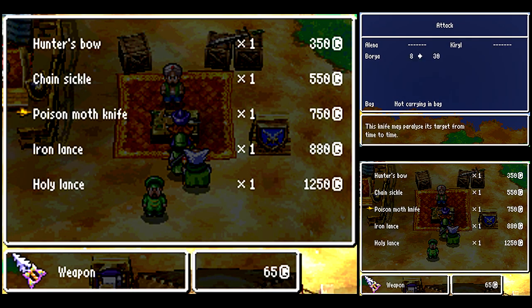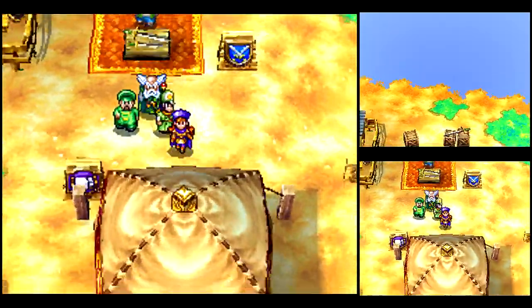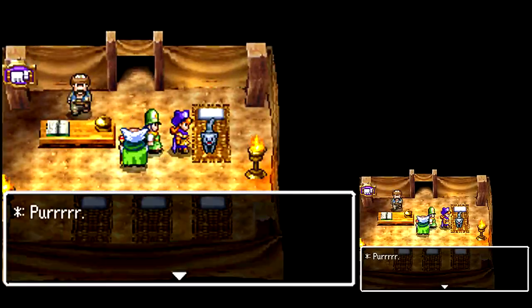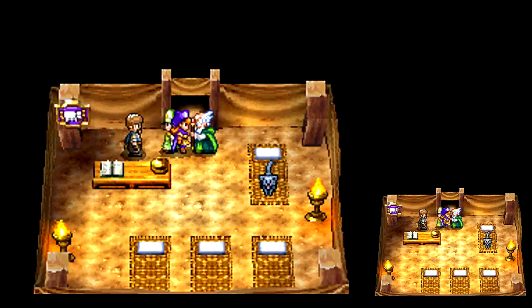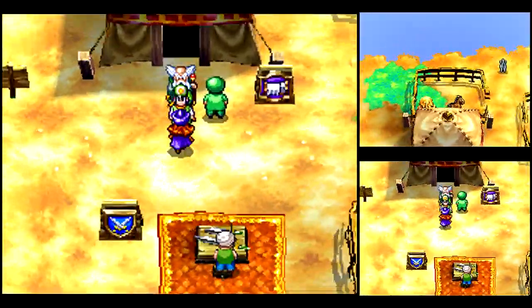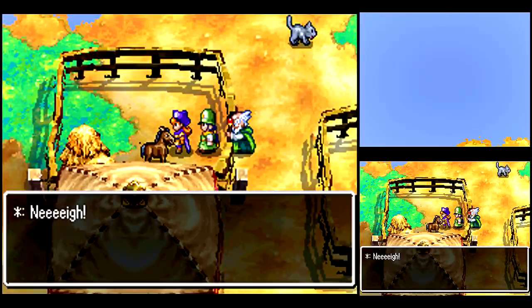I want to get the Poison Moth Knife for Borya — it's a good attack power boost. He'll deal about as much damage as Crack, which will save him on some MP. It can paralyze an enemy, but for some reason the proc rate for weapons in this game seems very diluted compared to the NES version. So don't expect it to happen nearly as often.